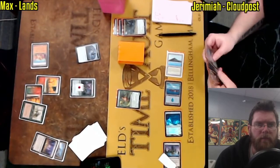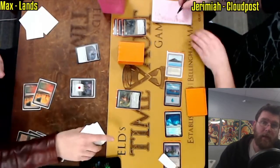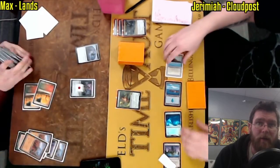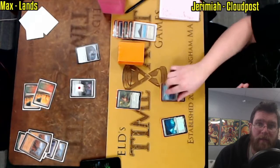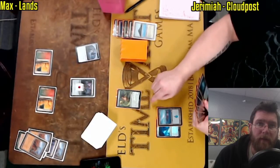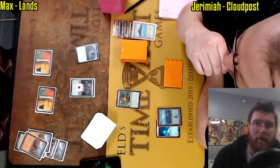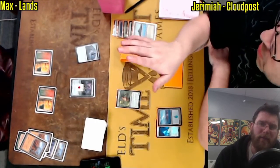A Crop Rotation, and another Crop Rotation. While the Elvish Reclaimer is not able to do its thing, Max is actually going to go ahead and grab a pair of Wastelands and try to really bottleneck Jeremiah — taking out the Grove and the Tropical Island, leaving Jeremiah with just a blue mana and a Cloudpost. Double Crop Rotation against most decks resolving usually means you've won the game — you can get Thespian Stage and Dark Depths, make a 20/20, and move on. But here, actually needing to use it defensively, largely because of just how good Elvish Reclaimer is.